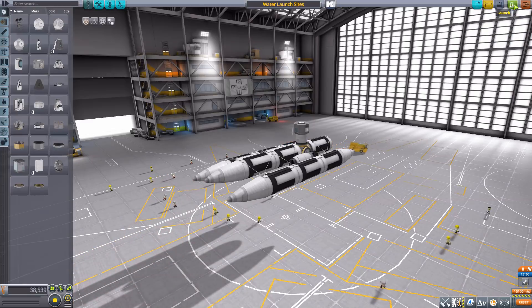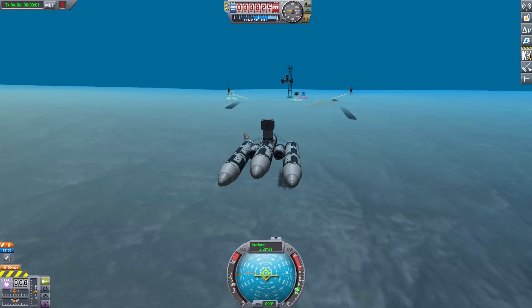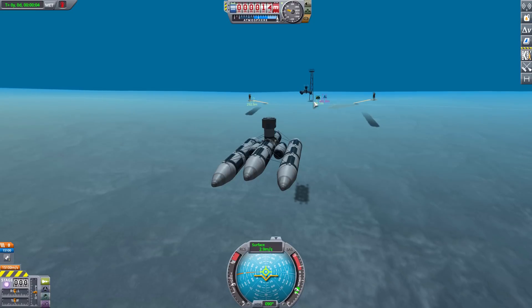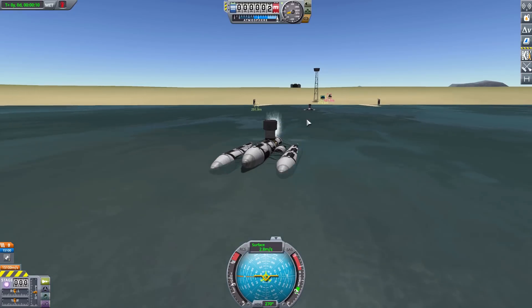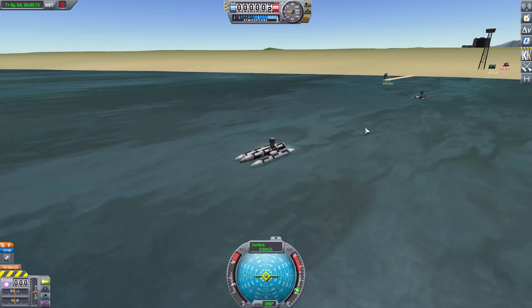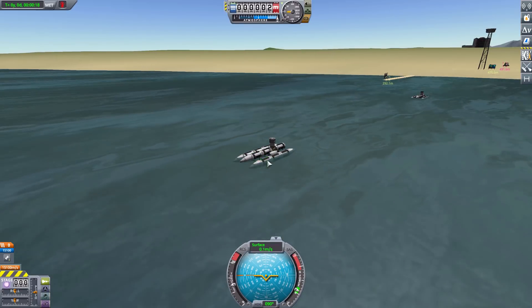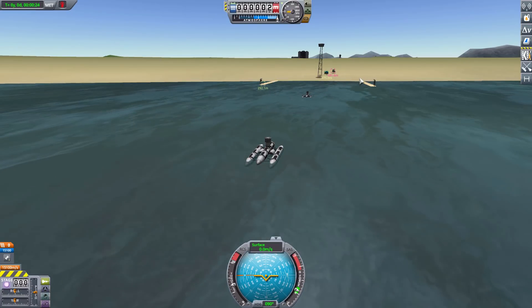I'm launching at the underwater site since I already have another boat out at sea level. We should spawn here underwater at about 30 meters and slowly make our way up to the surface. You can see about 150 meters behind us is another boat — that's the shore surface launch location — so they're right in line, with the underwater one being a bit further out.